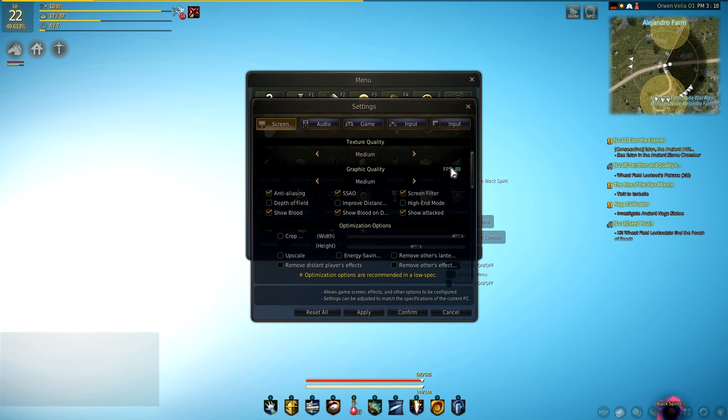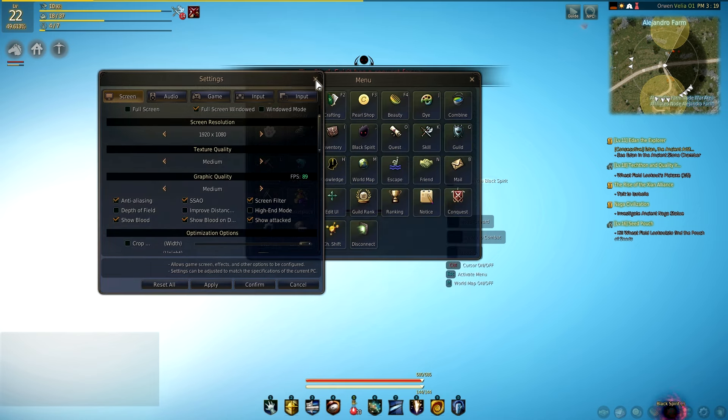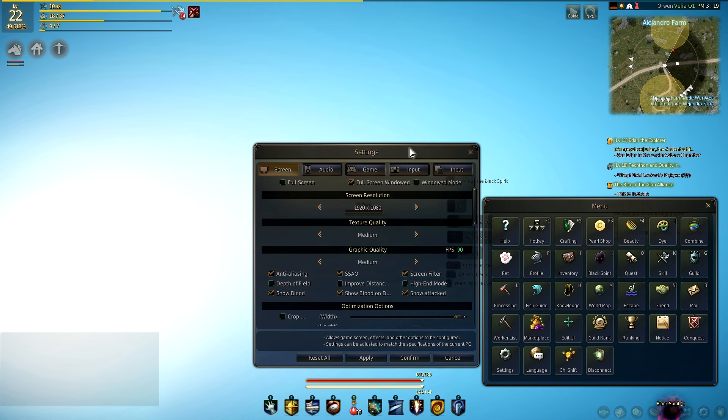I've been trying to fix my FPS problem for a while now. I know people say that you can only see a certain FPS with your eye, but it's not about that — it's about what you do in the game. If you fight in a big large group, it's going to drop below 60 FPS. I tried to stream this game and it drops down to 35 FPS, and there's no way to play — it feels so laggy. So I'm going to give it a try like this.